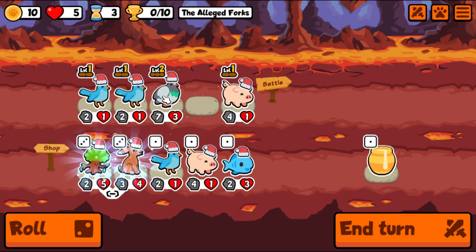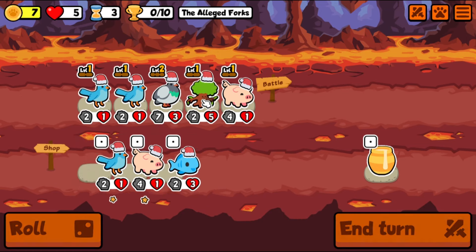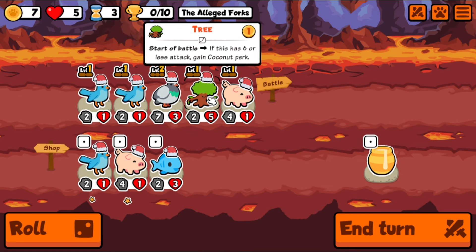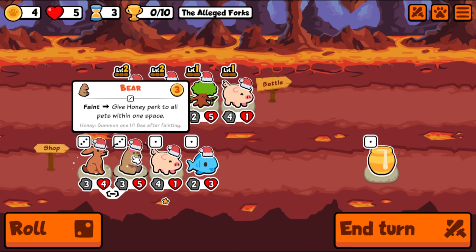A pigeon levels up! We get a choice between a Hare — copies a useful food perk from one random enemy, works one time per battle — or a Tree: if this has six or less attack, gain coconut perk. I've never seen this thing before. I like it, unless it gets too much attack from the bluebird, but that's six attack — it's not bad. Let's do this.